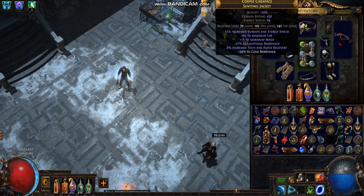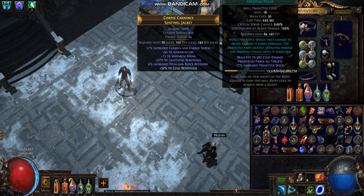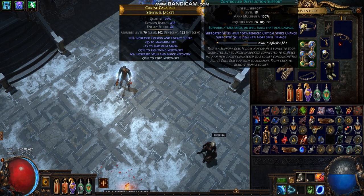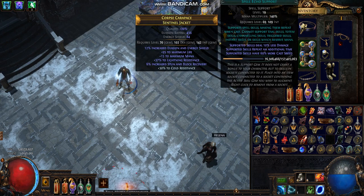I won't really go deep into the gems, but for the Freezing Pulse: Core Penetration, Elemental Focus, Controlled Destruction, Added Cold Damage Support, and Spell Echo.